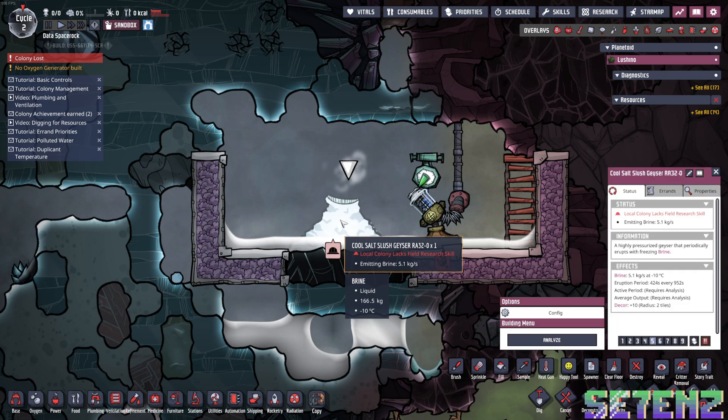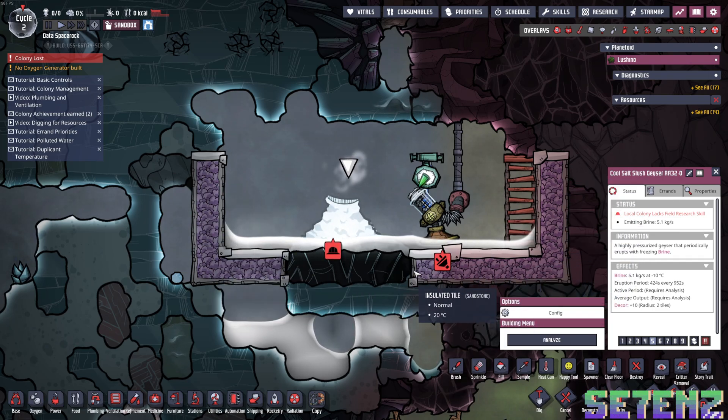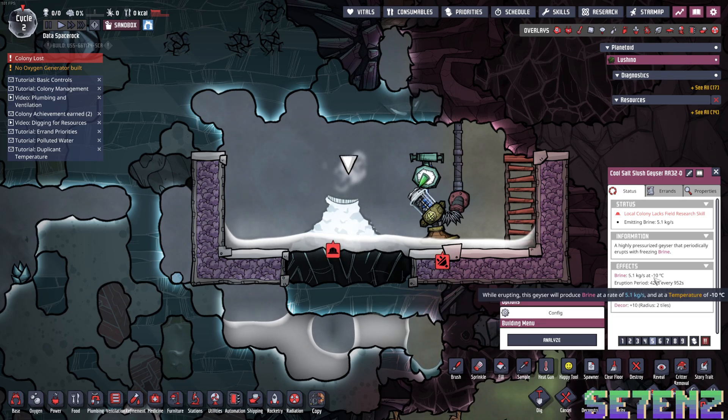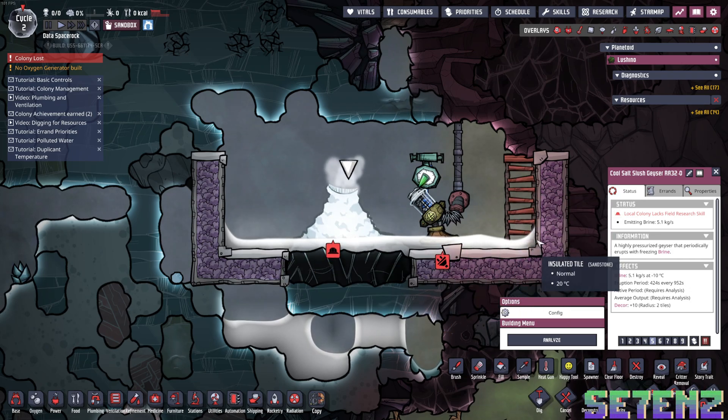For the Cool Salt Slush Geyser — what a name — you're going to want to build this to kind of encapsulate it, and then you can just pump it out to where you need to go. As I said before, these numbers and things will be different, and not every colony will have one of these. You've essentially tamed it at this point.